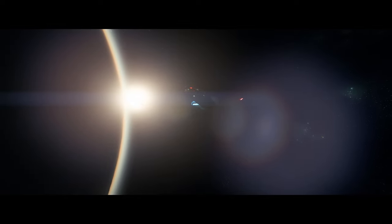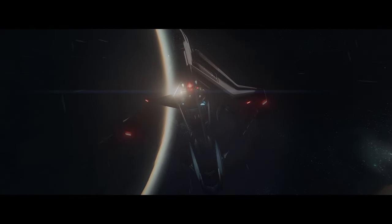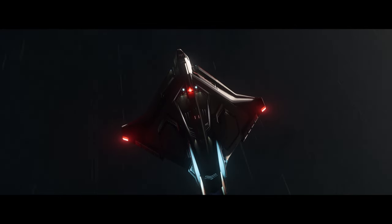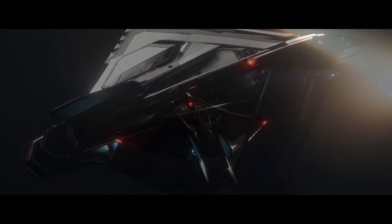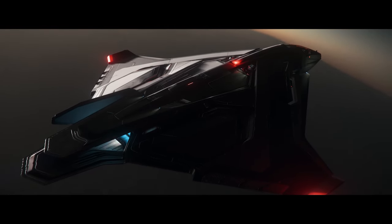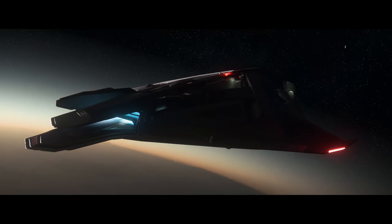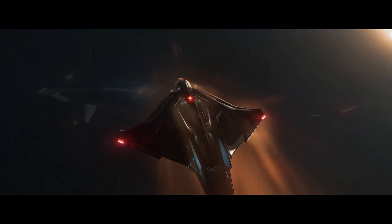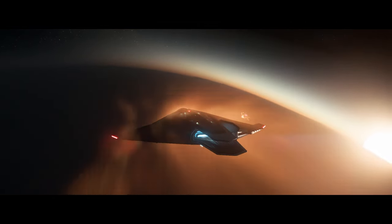I really hope CIG allows us to have certain areas within our hangars — like living quarters, a kitchen area, a lounging area — maybe in a corner, where we can put these items so it feels like a livable space rather than just an industrial facility. I believe these hangars are the very first step to base building, so CIG is probably testing that with this.